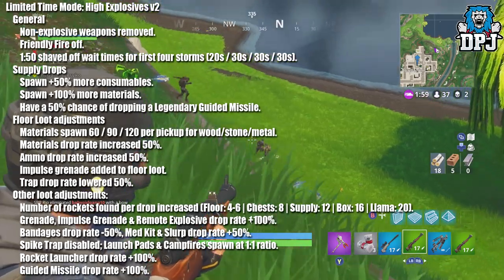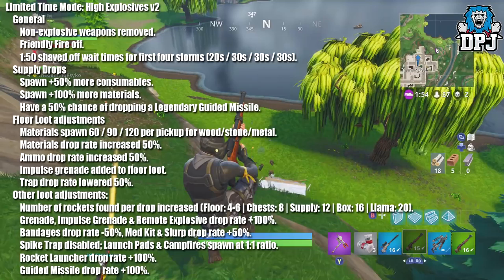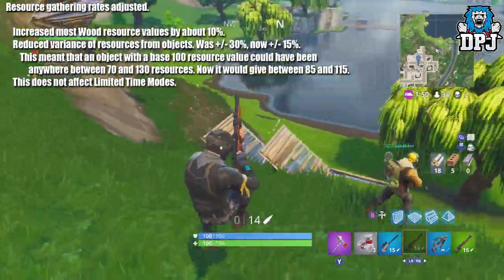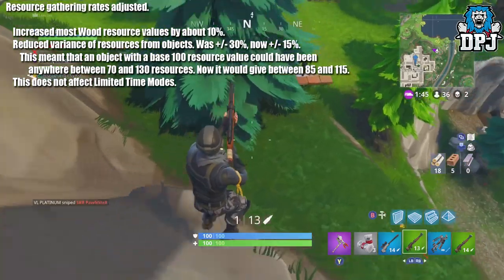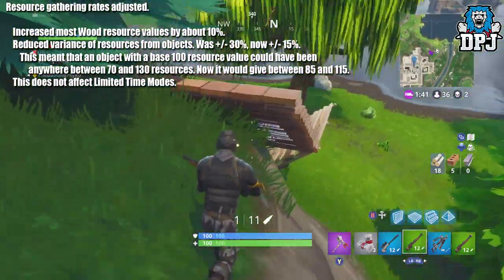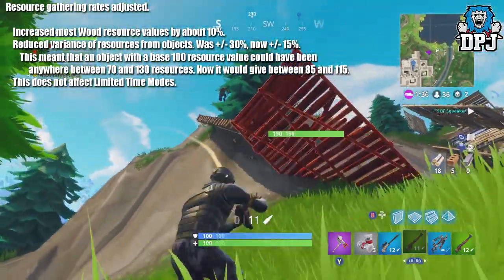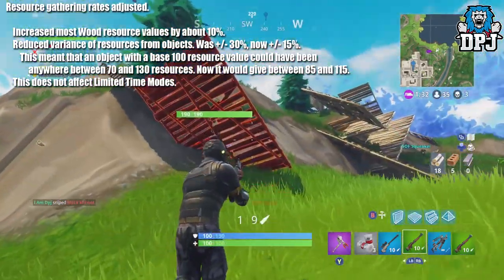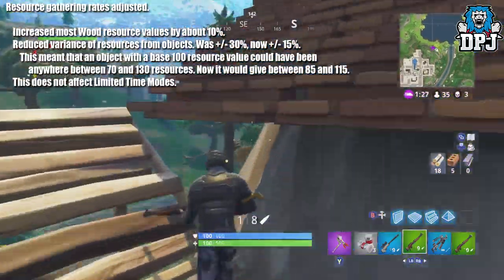Launch pads and campfires spawn at a 1.1 ratio. Rocket launcher drop rate plus 100%, guided missile drop rate plus 100%. Resource gathering rates adjusted: most wood resource values increased by 10%. Variance of resources from objects reduced from plus or minus 30% to plus or minus 15% — so an object with a base 100 resource value now gives between 85 and 115 instead of 70 to 130. This does not affect limited time game modes.